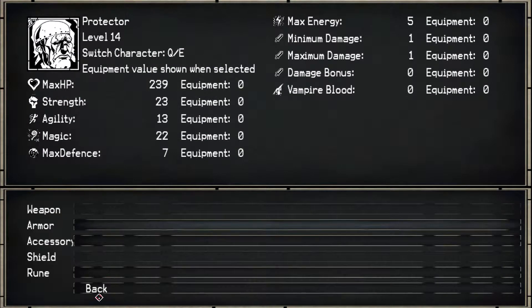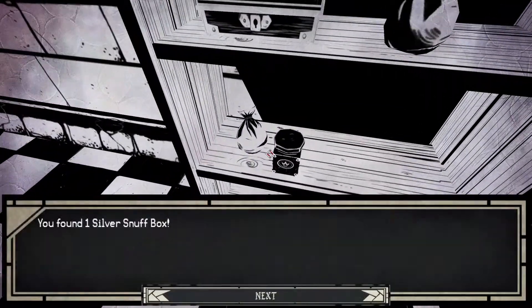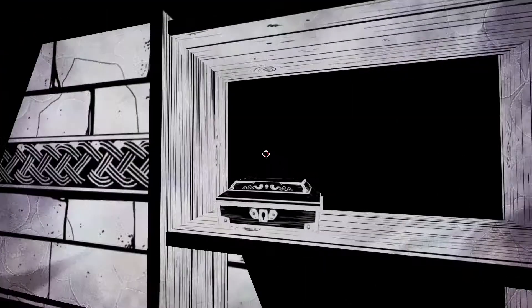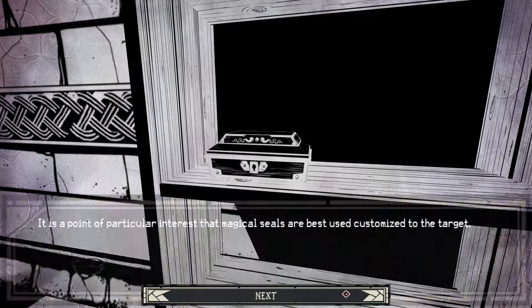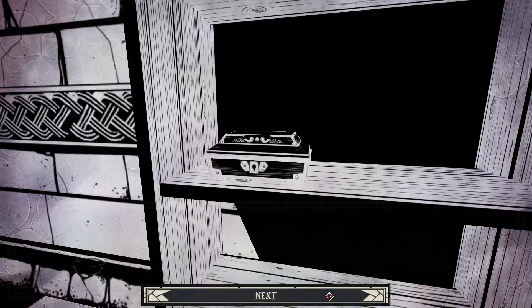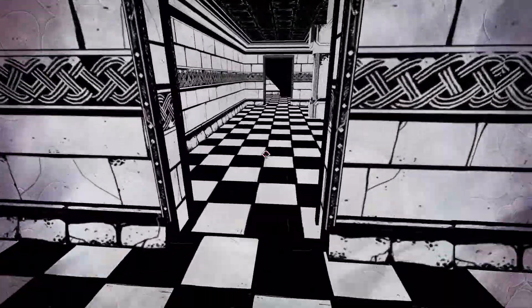I guess I can unequip him as well, so we can sell that — it's probably worth quite a bit. That's a lot of defense. Silver stuff boxes, silver stuff boxes — silver stuff box, healing potion. In a box is a dense tome on magical theory. Flipping through it, one section catches your eye: it is important in particular instances that magical seals are best used customized to the target. If the seals were to weaken, it might lack other magical skills. The last part of the seal to fail would be the type of magic it is prioritized to contain.